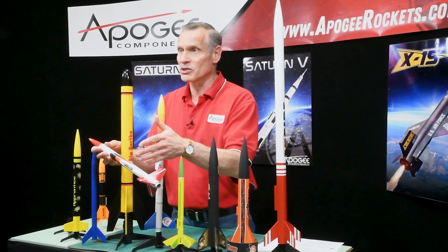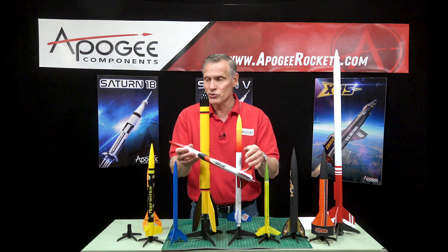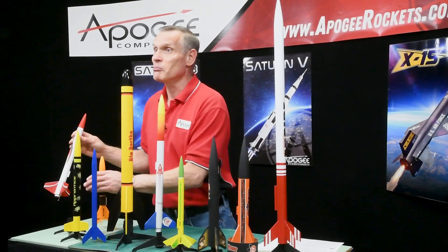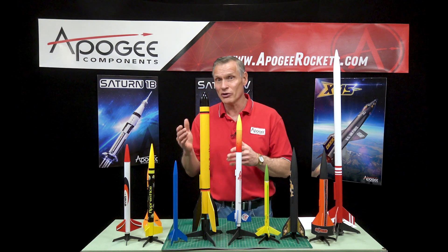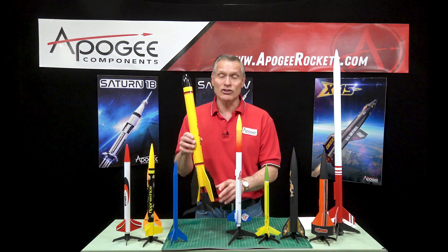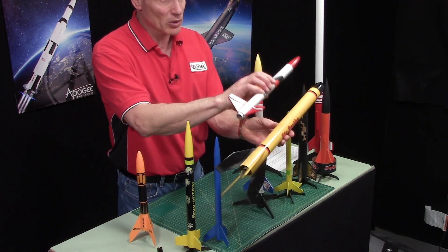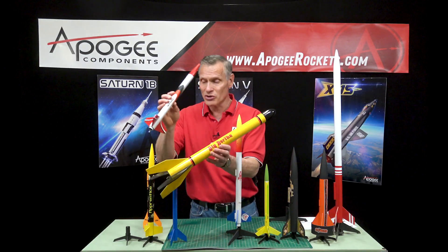The Apogee Avion is kind of the basic skill level one rocket. If you're starting out, this is a nice one if the builder has some capability of gluing fins on. The hardest part about gluing fins on is having patience — you have to wait for the glue to dry, and if you don't, the fins are going to fall off. Skill level does not have anything to do with the size of the rocket. This is the Estes Big Bertha, and it is almost identical in building to the Apogee Avion. The only real difference is size, which has nothing to do with the skill level involved.